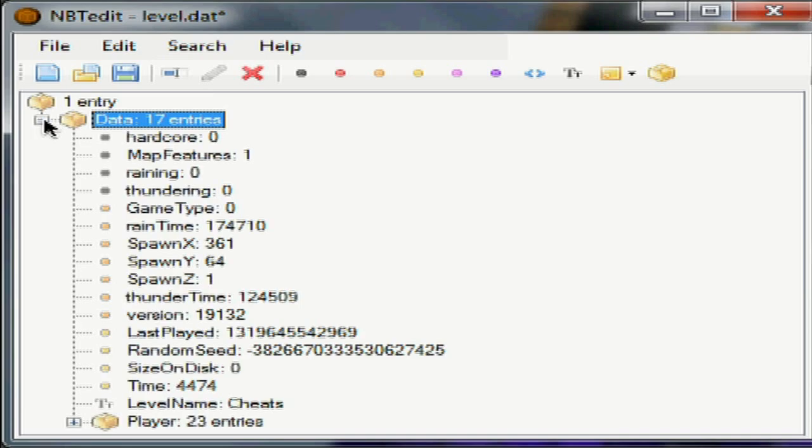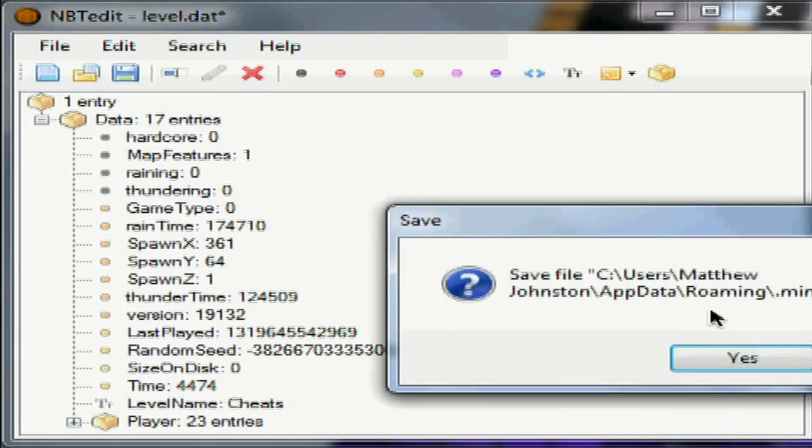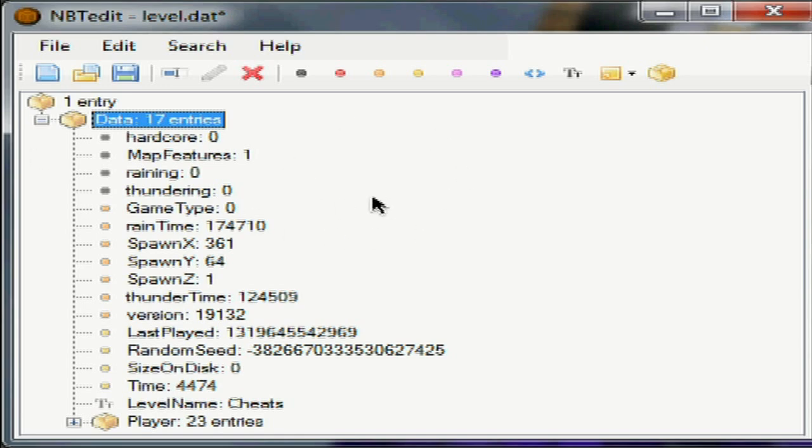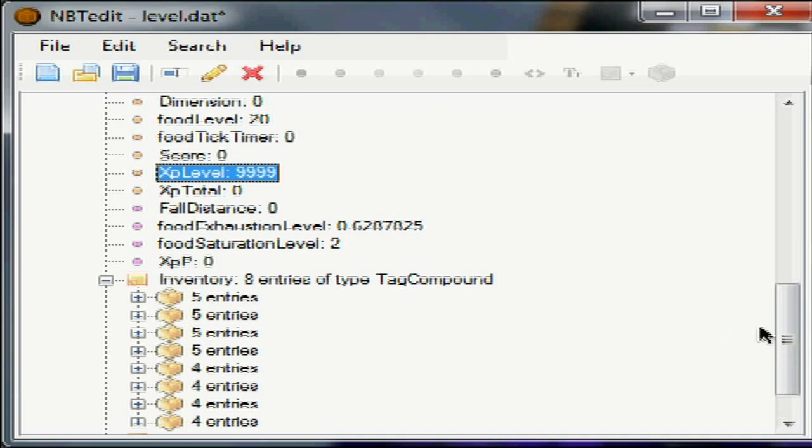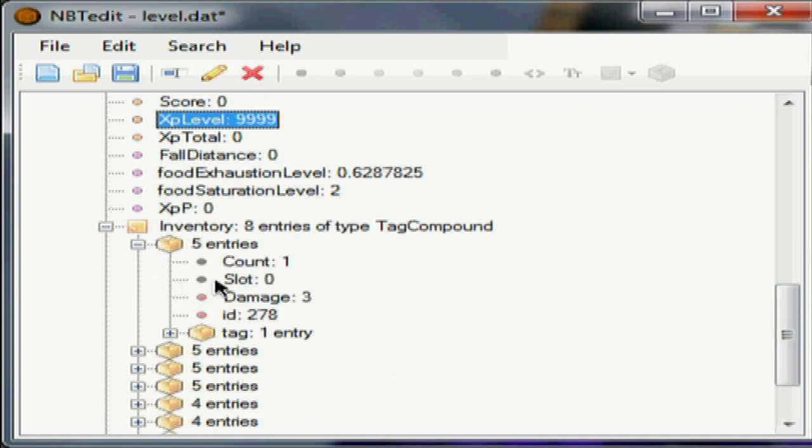Alright, so here we are in NBTedit. You're going to open up the data tab after you've loaded your world from here. We're not going to do anything of that because we've already opened it. You just click on that, navigate to your saves folder, and find the level.dat and open that for the world you want to change. You can change, if it's on hardcore, your game type, whatever you want. So let's open the player tab. If you want to change your level of XP, go down to XP level, change that to whatever you want. Double-click to change, enter to finalize. Make sure you back up your worlds before you do this — otherwise something might happen.